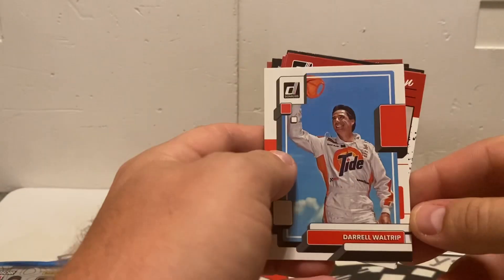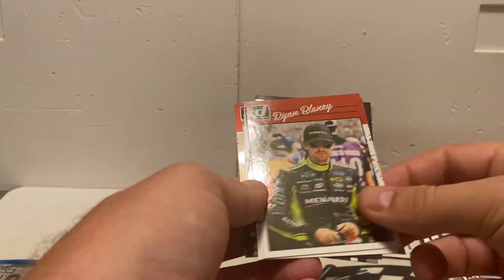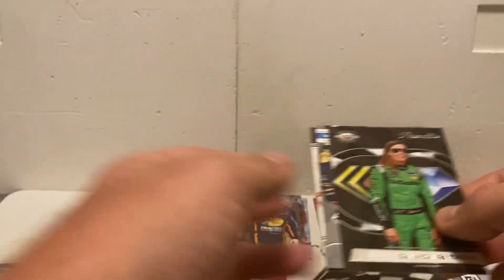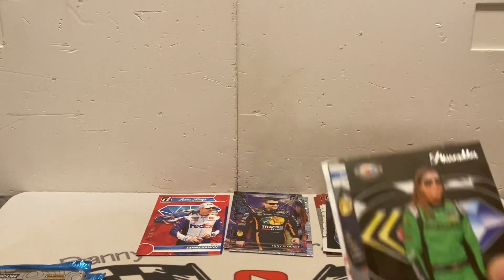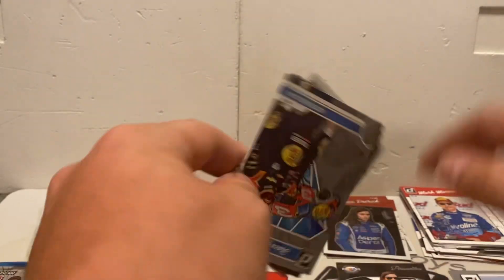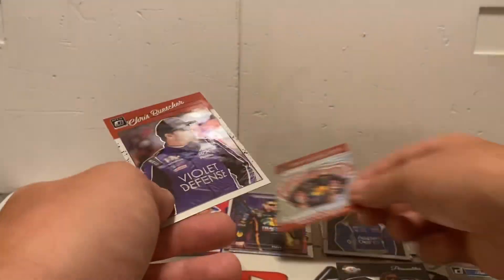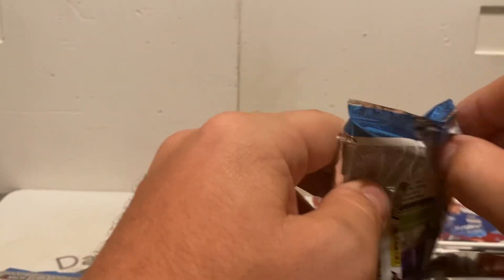Fourth pack: Darrell Waltrip, Harrison Burton, Ryan Blaney, Mark Martin — and oh okay, Personalities! These are the 75th Anniversary cards they talk about on the front of the box. They're a little bit harder to pull obviously. We got Danica Patrick — that's the way they look front and back. Then we got a gray Race Kings of Austin Dillon, Tony Stewart Royalty insert, and a Chris Buescher optic.